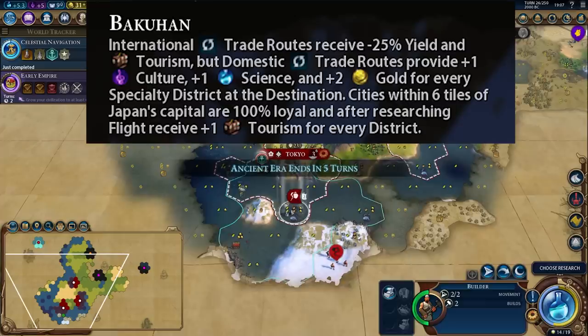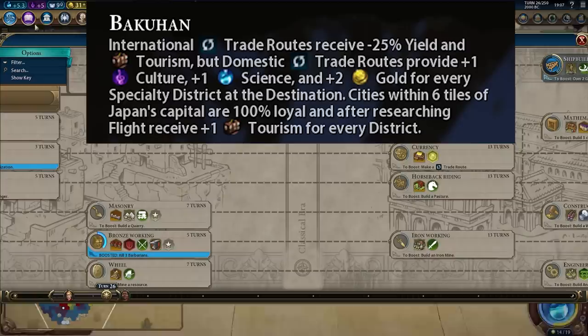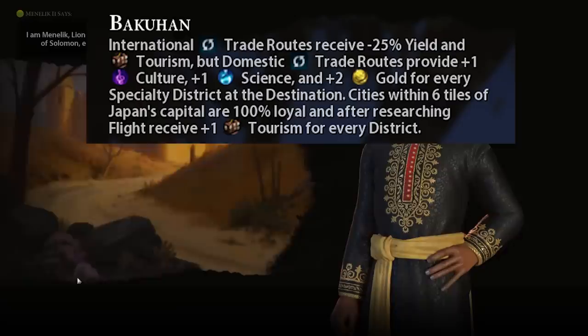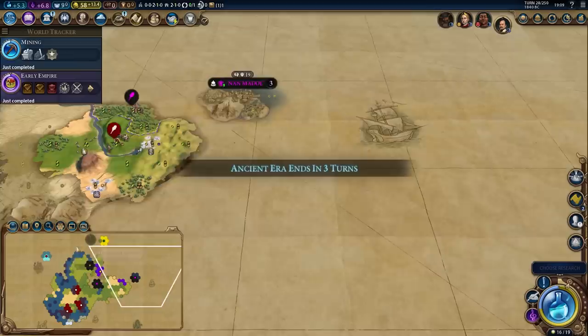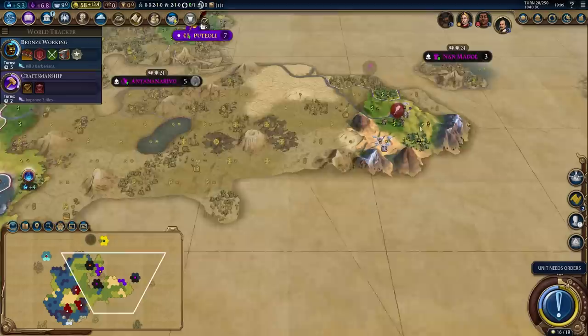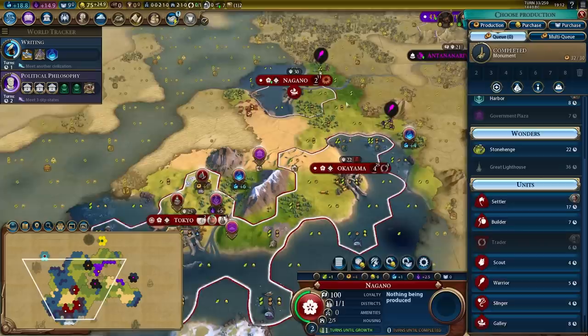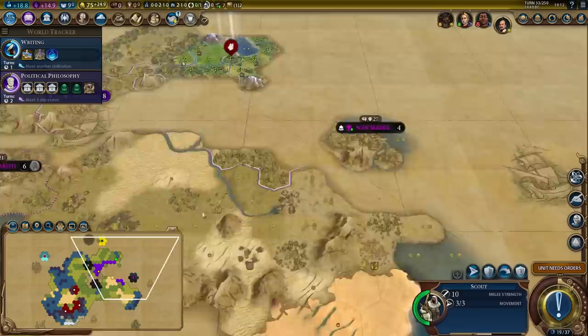International trade routes receive minus 25% yield in tourism, but your domestic trade routes gain plus one culture, plus one science, and plus two gold for every specialty district. This gives Japan an absurd ability to tech, because the crazy thing is you don't even need to build theater squares and campuses to have a really strong game. You can just go harbors, you can go commercial hubs. I really want to play Japan in a secret societies game — probably an Elza Minerva build where I never build a theater square or a campus and try to win a tourism victory. Japan is ridiculously good. This trade route thing is absurd.